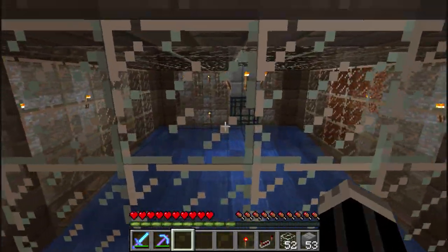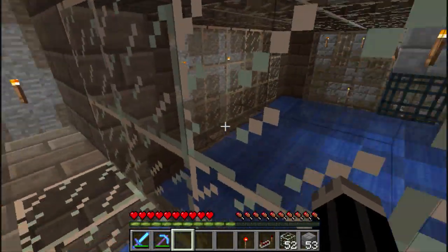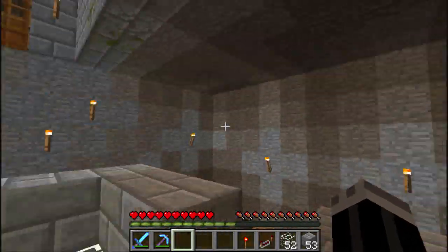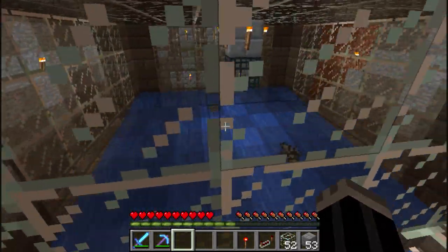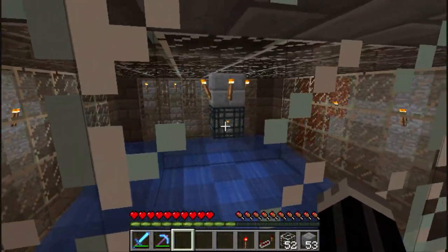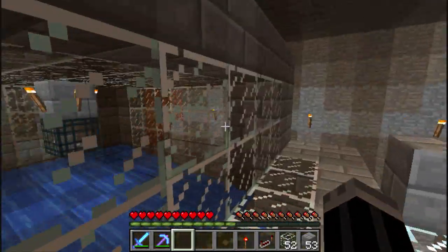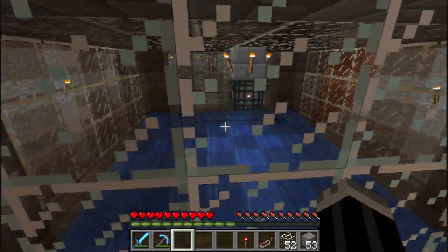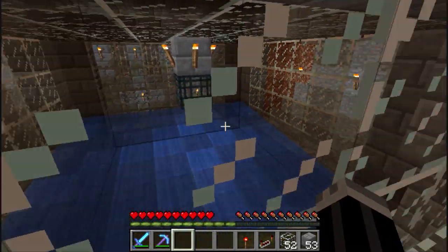I started a new world and I used ender eyes and creative mode to find a stronghold. I dug straight down and it put me in this room - the portal was just behind the spawner. I hollowed out this whole area, it's fairly big. I used single player commands and stuff to do it, and I constructed this spawner and it works really well - it's pretty efficient.